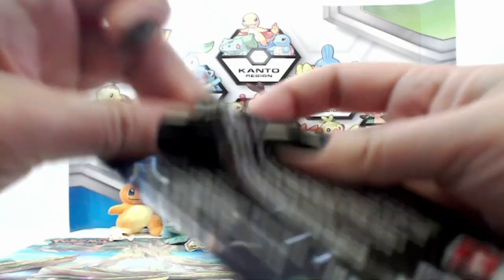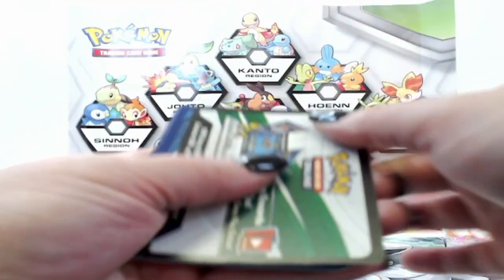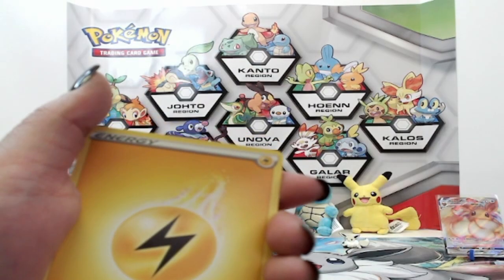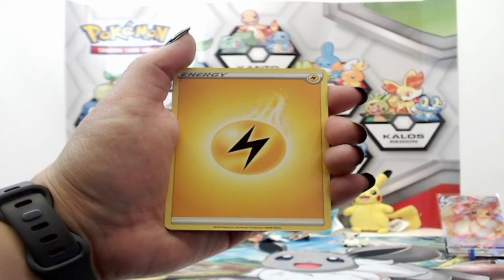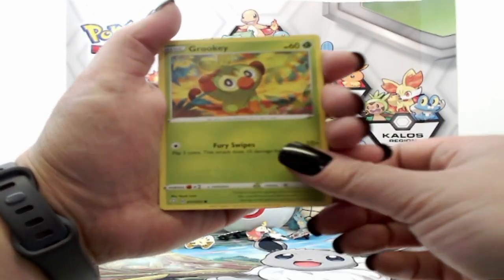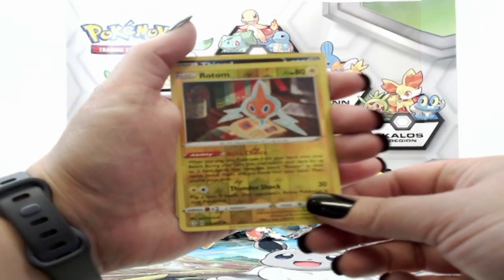Have I ever opened a Shining Fates box before? Not an ETB, I don't think so. Maybe we did do an ETB — it was Shining Fates because we had a bunch of shinies and we pulled that shiny Lapras. Pretty sure those were just boxes though. Doesn't matter, we'll go back through the YouTube library. Got our energy, Rotom, Rusted Shield, Eldegoss, Rookidee, Spinner, Rookidee, Yanma, Rotom reverse — nice!